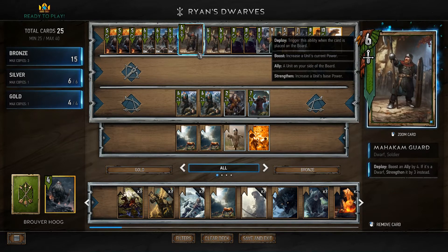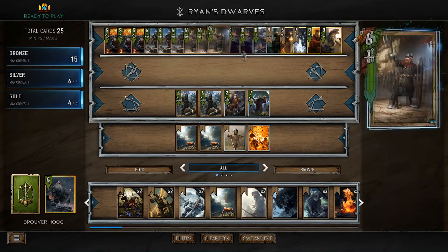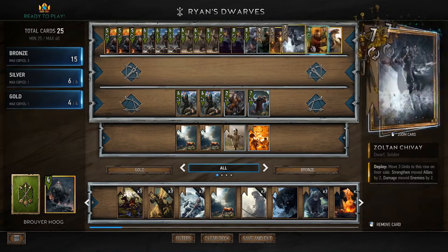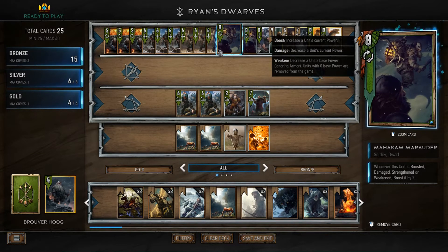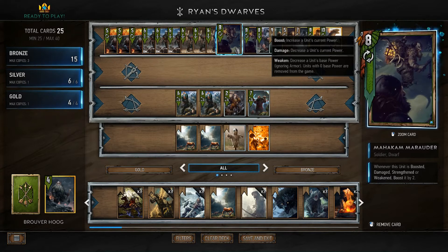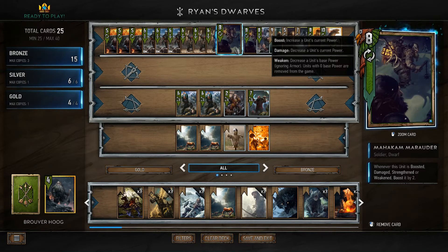The other bronzes — we have Mahakam Guards, which combo really well with the Defenders. They obviously Strengthen the Dwarves by 3. Sure, you might want to boost an ally by 4 if it's the last round — Saesenthessis, Geralt Igni, Yennefer — they all get buffed by 4, so you've got an extra point there if you really need it. The other thing they can be used for is the Mahakam Marauders. These guys are quite strong to start off with. You can move them with Zoltan Chivay and they get boosted by 2 from him and then 2 from themselves — that's a 4-point boost. They get boosted by 3 from Mahakam Guards, and then 2 from themselves again. They're also immune to weather essentially, because they take 2 damage but get boosted by 2 — it's absolutely fine.